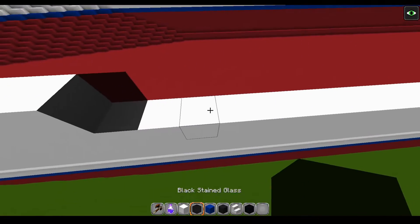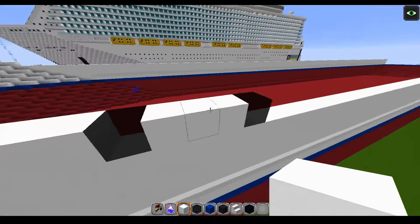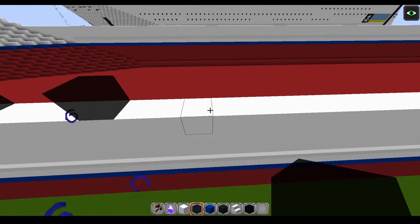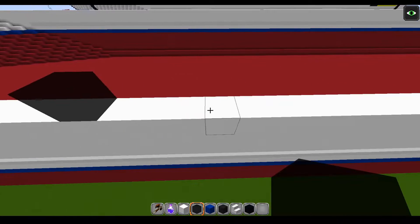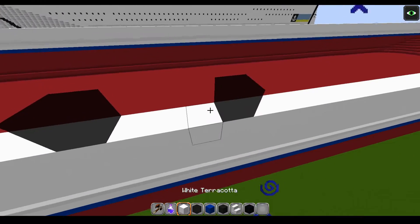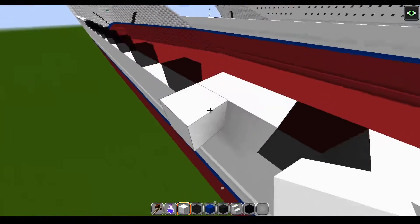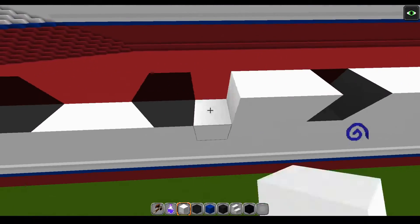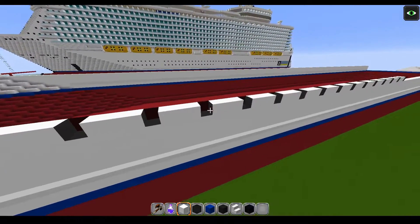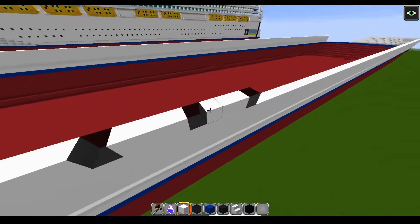Now you're going to continue your skip-three pattern, except this time you're going to have 16 pieces of glass. So that should be 16 — let me count: 1, 2, 3, 4, 5, 6, 7, 8, 9, 10, 11, 12, 13, 14, 15, 16. Confirmed, 16 pieces.